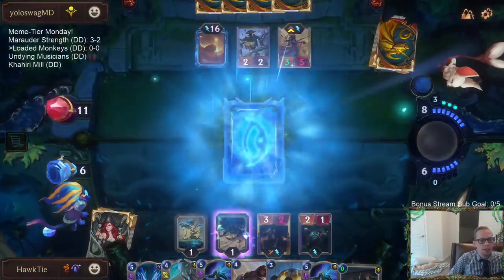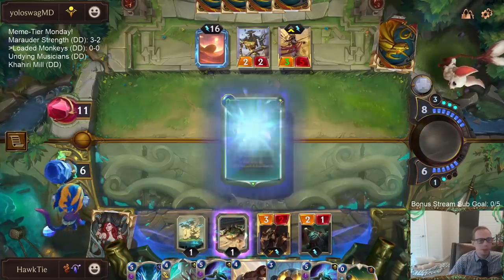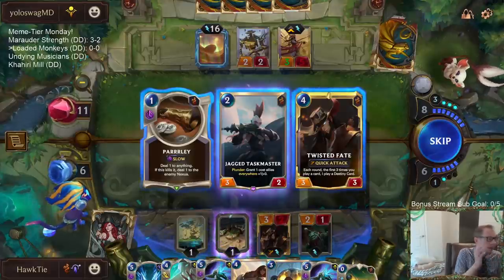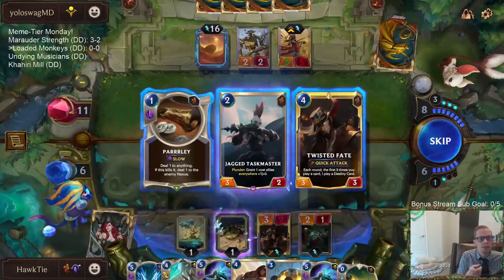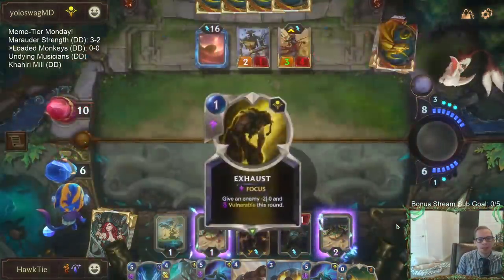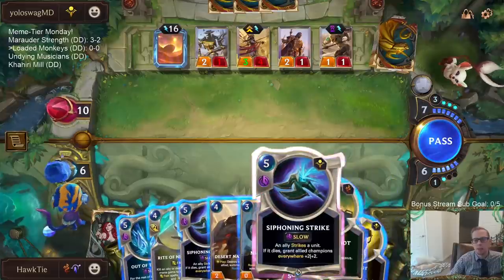This game has really improved even since the Bilgewater expansion. If you're thinking of a Kindred Shadow Isles deck, there's a really good Kindred Twisted Fate deck I have up on the YouTube channel. I post four different decks a day on YouTube. We've played a couple of Kindred decks - Kindred Nasus was cool but Kindred Twisted Fate probably looked the best. Also on the channel I have playlists, and one is the Best Decks of the Day - that has the decks we've been doing best with so far.